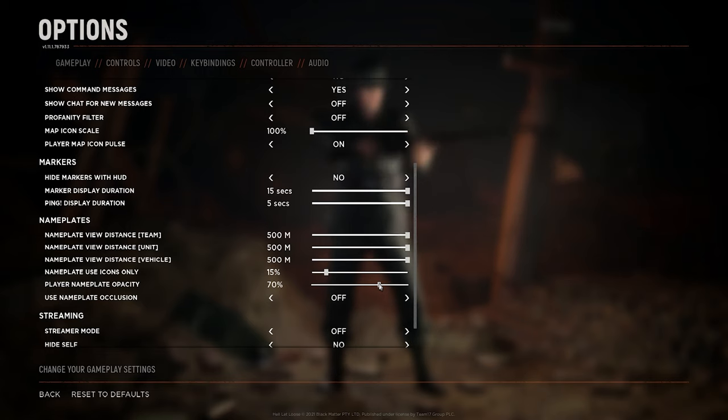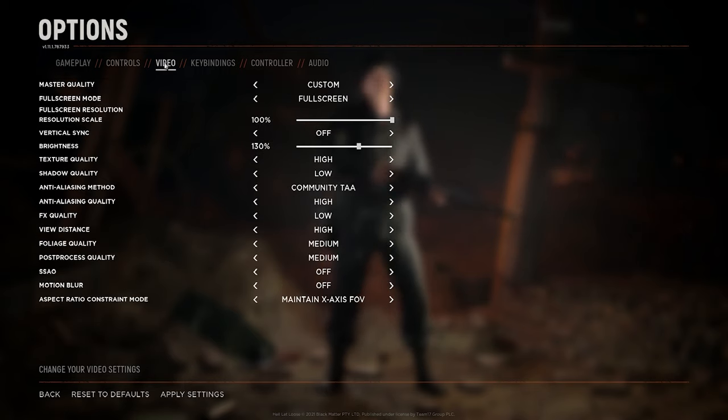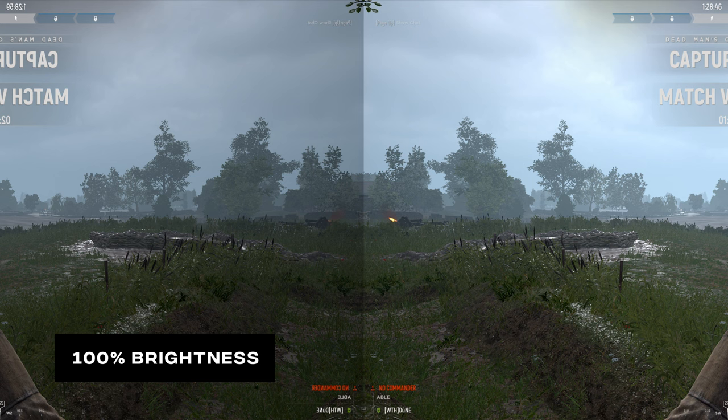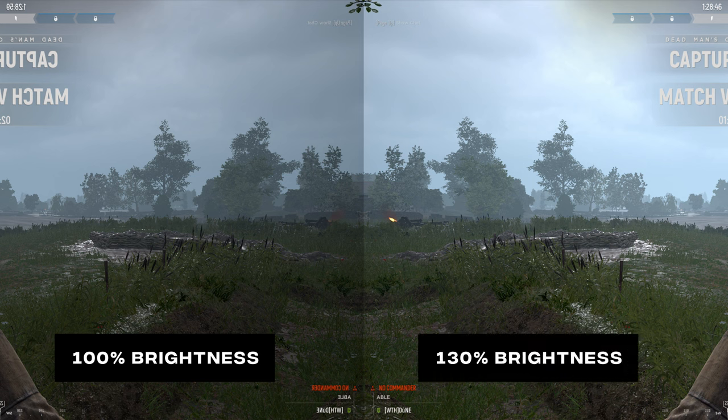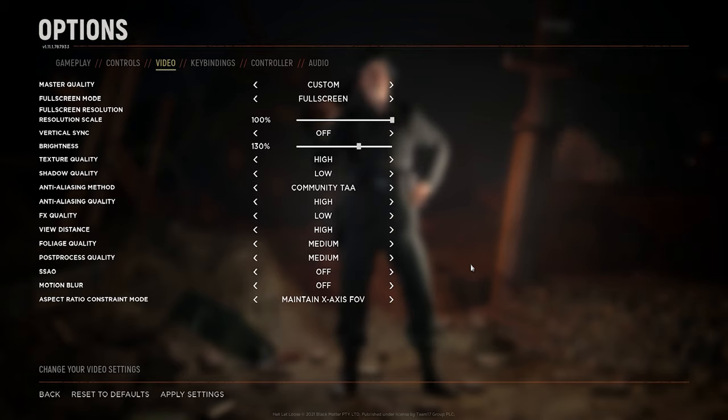Over to the video settings. I have my brightness set to 130%, since this will make everything much lighter and more visible, and even allow you to see players hiding in dark corners or bushes. Especially on Purple Heart Lane, you can notice the difference if you turn up the brightness. For Foy, I tend to turn it down a bit, else the snow will blind you. There's no golden number — try different brightness levels to find what works for you.